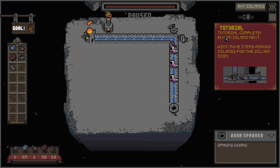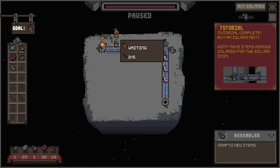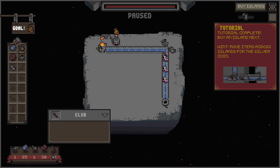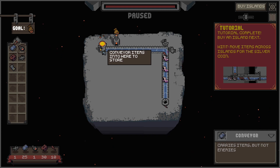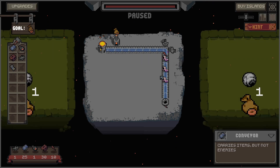Tutorial complete! Buy an island next. Move items across islands for the silver coin. Okay, that's our map. We have — I think that's bronze — we have 10 here, we have two, six. I'm not sure if I'm transporting my coins in the right way. So let's buy the island first.